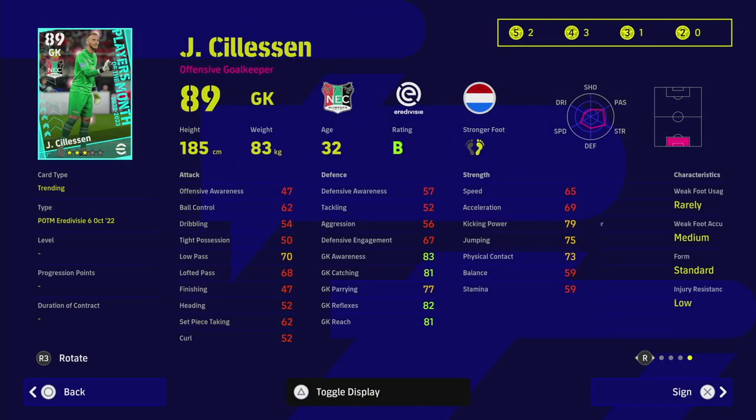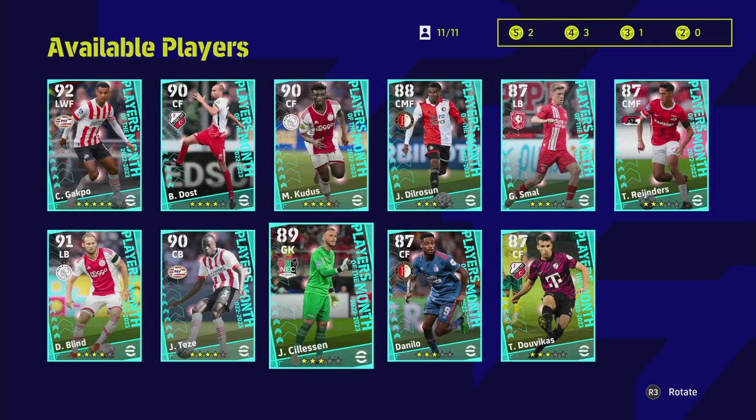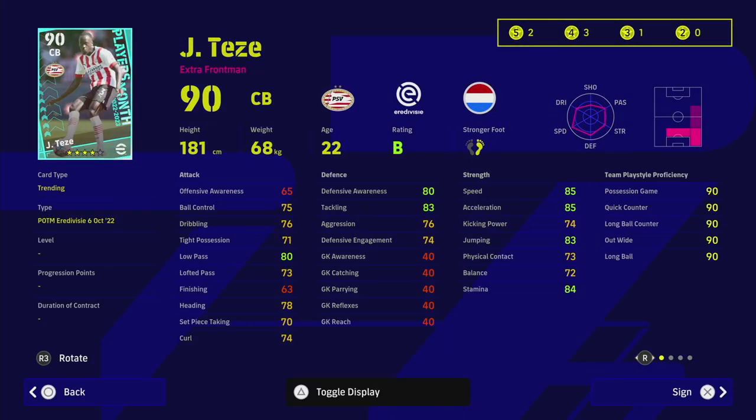A lot of these players can't be trained up, so they need to have excellent stats in one area. For Sileson in goal, his reflexes of 82 just aren't good enough — you can get a goalkeeper for 30k that will have better reflexes with a couple of trainers. This center back, though, is worth an extra look: he's got fighting spirit, interception, blocker, sliding tackle, acrobatic clearance, good passing, tackling, defensive awareness, decent speed, and good heading.